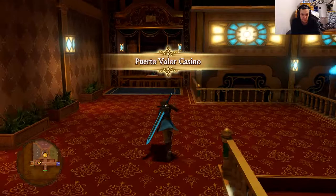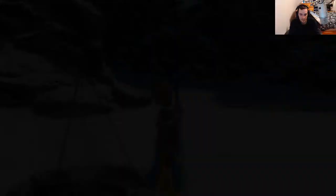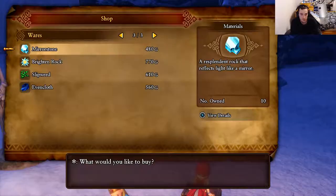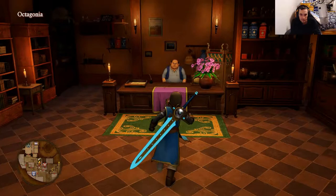Once you guys are at Prud'o Valor Casino, talk to this lady here — this is where you can get Yggdrasil for one of the costume materials. Now we're going to teleport to the Snarefelt Campsite and talk to the merchant. You want to buy Mirror Stones, Bright Rocks, Slipweed, and Evencloth.